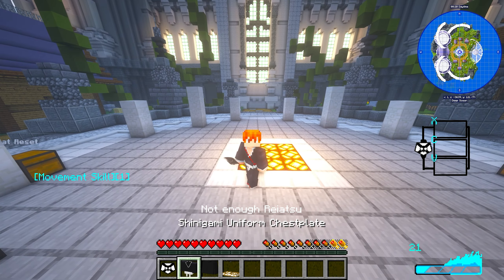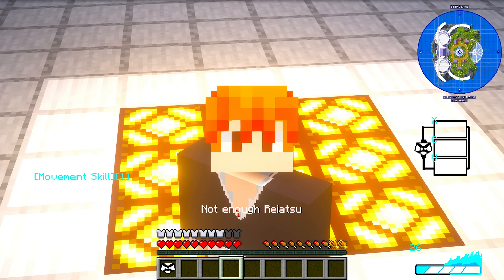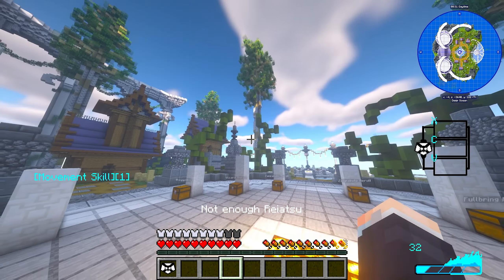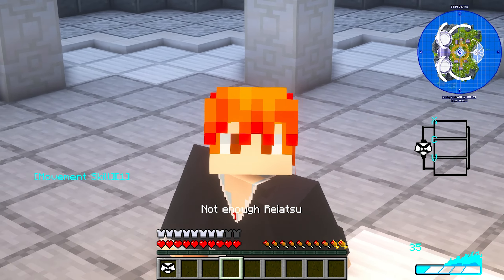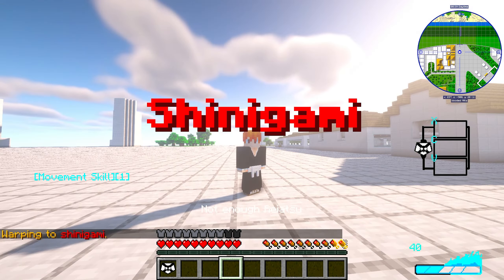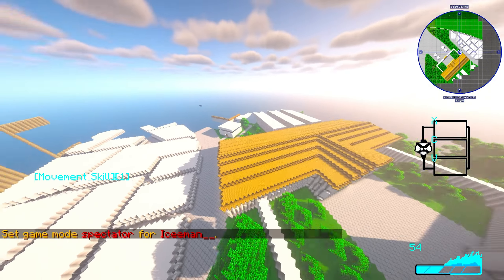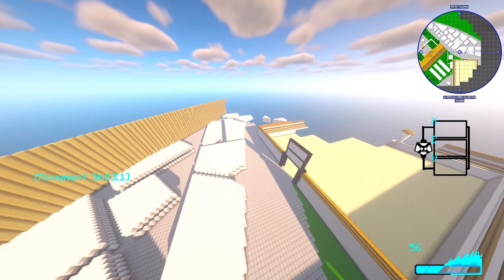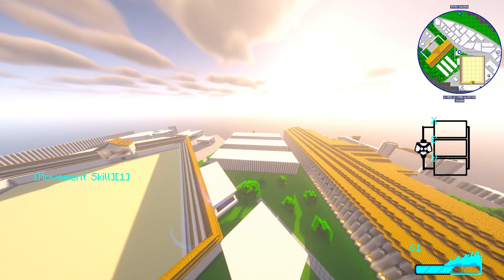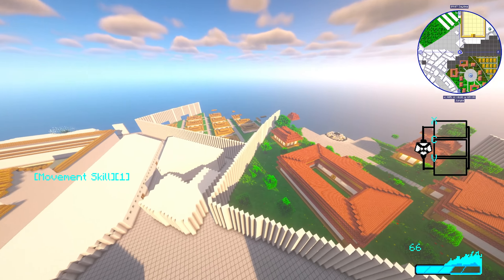As a Shinigami you spawn with your uniform, leggings, and boots — put those on so you're looking drippy. In spawn you can go to the store and get a free faction chooser, then warp to the Shinigami area and you'll be in the Soul Society. In this video I'm also going to be showing off parts of the map, which is actually insane, and explaining more about how the server works as time goes on.